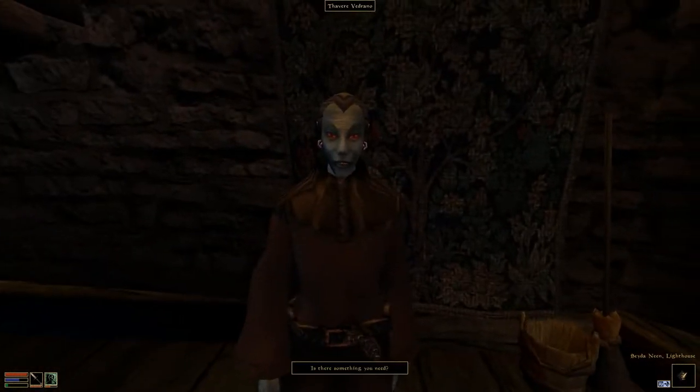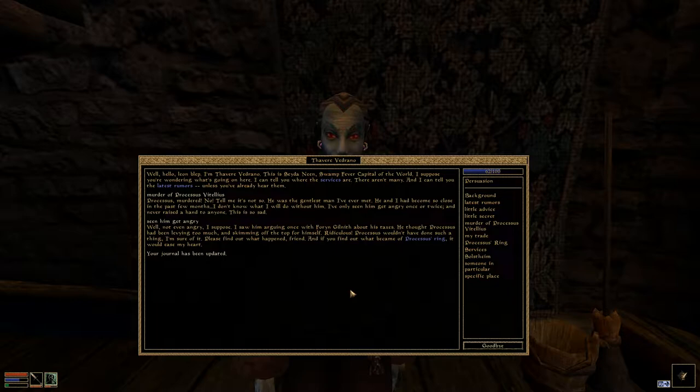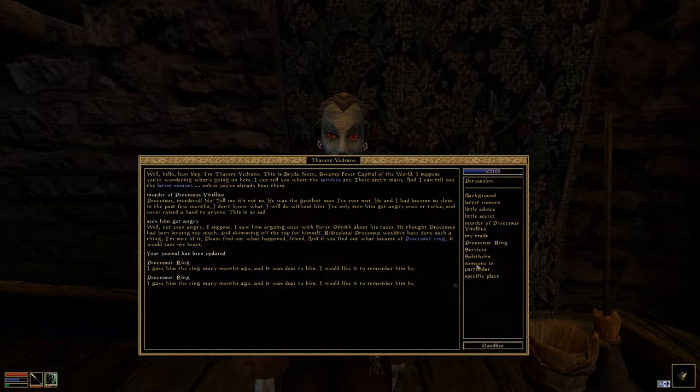Now we are going to talk to Thavere Vedrano about the murder of Processus. She didn't know, which means this must have happened relatively recently, like as soon as you got here or something. She says, 'He was the gentlest man I've ever met. He and I had become so close in the past few months, I don't know what I'll do without him. I've only seen him get angry once or twice, and never raised a hand to anyone.' This is so sad. We're just going to have to talk her through it. She mentions he was arguing once with Foran and Gilneth about his taxes — Foran thought Processus had been levying too much and skimming off the top for himself. I think a lot of this has to come down to the ring. She gave him a ring, it was too fancy, and it made everybody else mad. So we'll look for the ring.